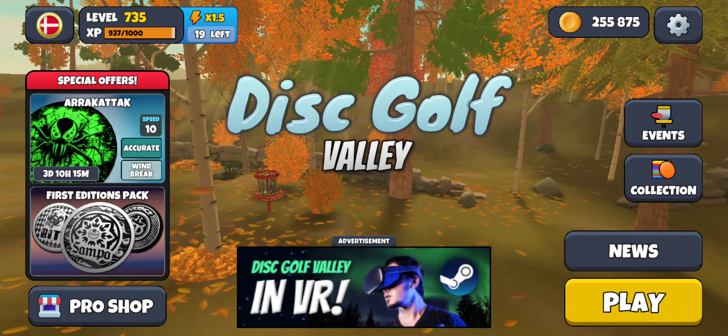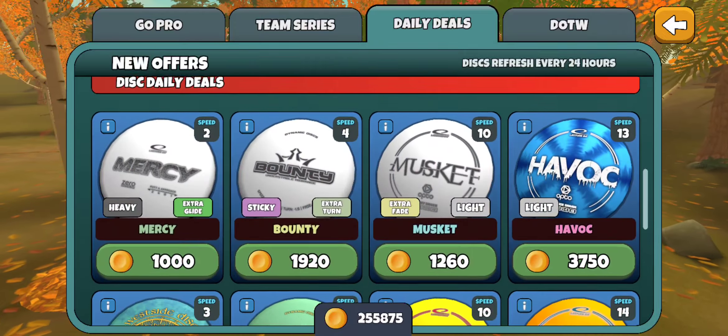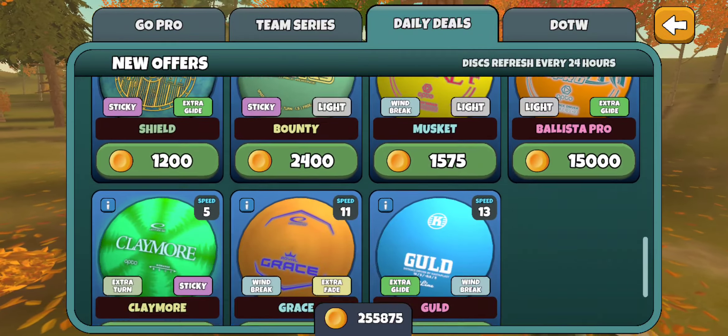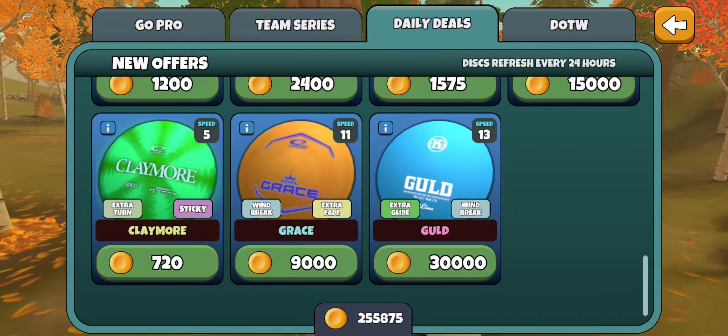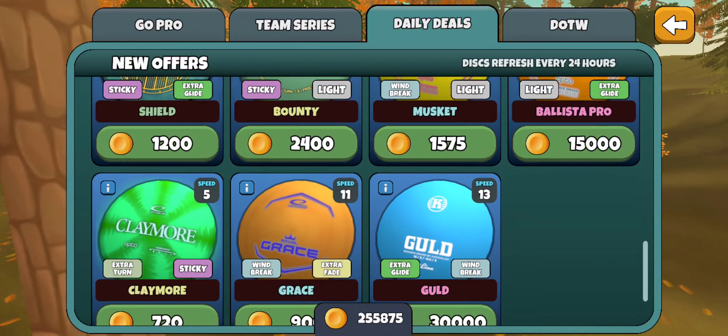Also in the pro shop, looks like they're going to give us a little more variety in discs, which is exciting. Maybe we'll see better discs popping up. Looks like all the same discs that have been rotating through the multiplayer level-ups, so that's a nice update.